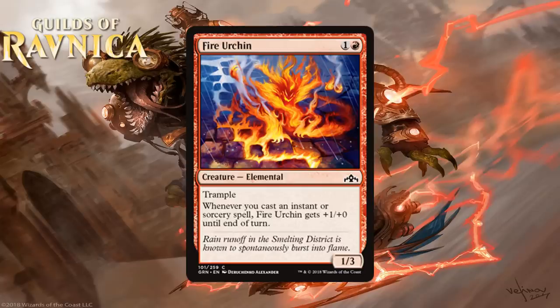Next we have Fire Urchin, which for 1 generic and a red is a 1-3 Elemental at common. It has Trample, and whenever you cast an instant or sorcery spell, it gets +1/+0 until end of turn. A 2-mana 1-3 is kind of all right, and adding Trample plus the ability to get bigger at potentially instant speed isn't bad. It's also a creature that's not bad to mentor because it has low power to begin with. But this isn't the spell payoff you're hoping gets past you — you'll play it in your spell deck or aggressive deck, but it's the classic definition of filler. I'm giving it a C.